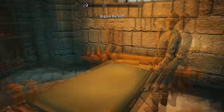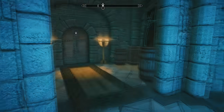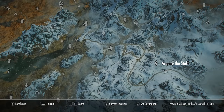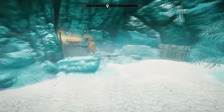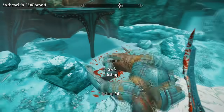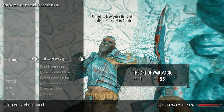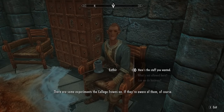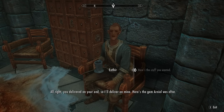You'll now be sent to a random location to retrieve the Staff of Tandil. Make sure Arniel's Endeavor is your active quest so the marker shows you where to go — it could be any of about 20 different locations. Head to wherever you're sent and retrieve the staff; it'll usually be at the end of a dungeon, sometimes on a named boss's corpse. Once you have it, fast travel back to the College and return it to Enthir in exchange for the warped soul gem.